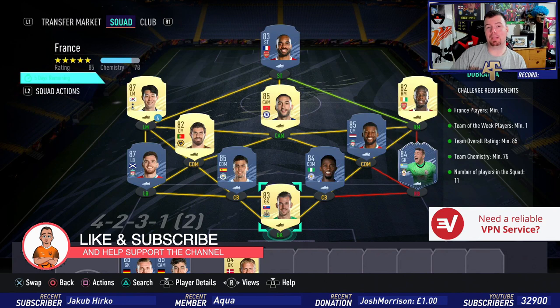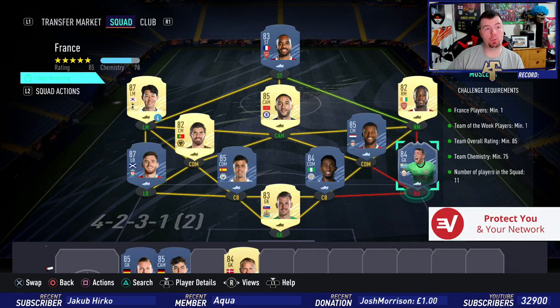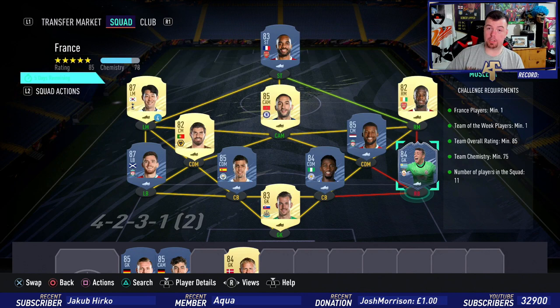We have Lacazette up front. You do need a minimum of one Team of the Week player — I've got Muslera, the cheapest 84-rated TOTW card at the moment. Team overall of 85 — smack bang on 85, can't go lower. Team chemistry of 75. If you take the three loyal players off — no position changes or loyalty — we're on 75 with strong links and 11 players.